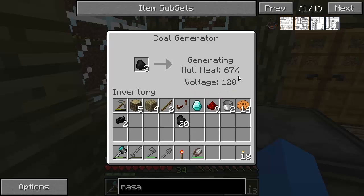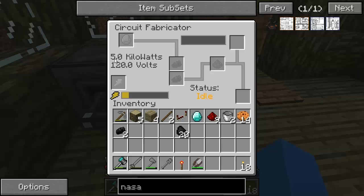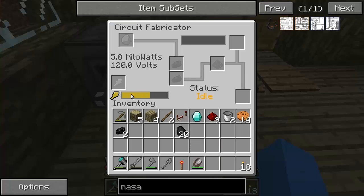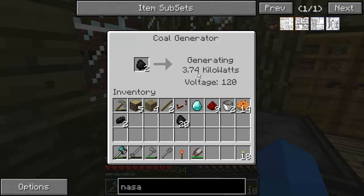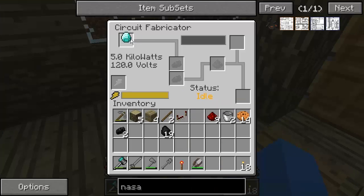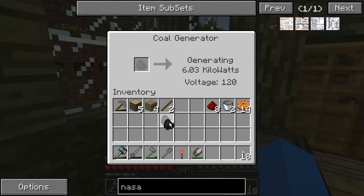The whole heat needs to rise to 100% before it will actually generate anything. And we are generating kilowatts — this actually requires 5 kilowatts to work properly. Once this gets up to 5 we can put this stuff in here and we won't lose power as we're crafting. It's running through at quite a fair rate of knots. We're getting up to 5 now. Let's stick that in there, a couple of bits of raw silicon, and we are crafting now — not losing any power, which is a good sign.